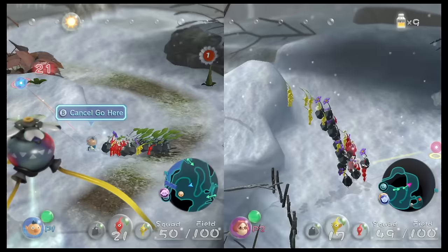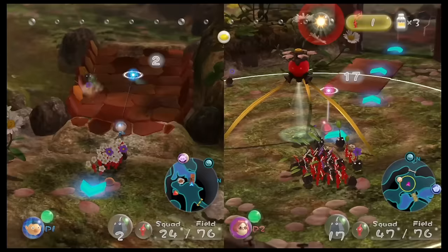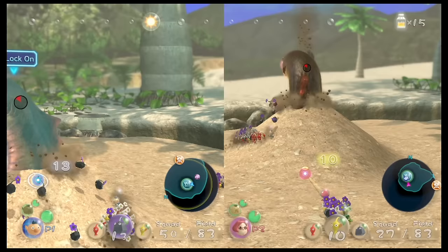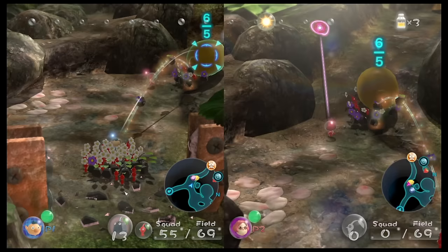In Pikmin 3, players take on the roles of space explorers who crash land on a mysterious planet. As they search for food and parts to repair their ship, they encounter a variety of Pikmin creatures who become essential allies in their journey. The gameplay involves strategic planning and puzzle solving, as players use different types of Pikmin to overcome obstacles and defeat enemies. For a game that was not originally designed with co-op in mind, Pikmin 3 ended up being one of our favorite co-op experiences on the Nintendo Switch.